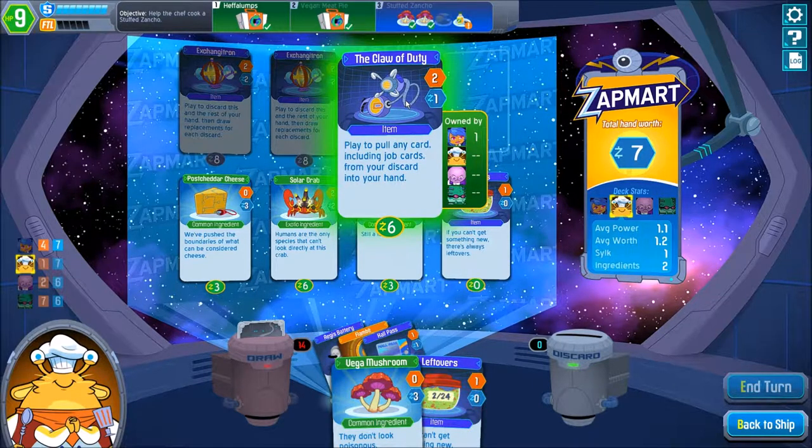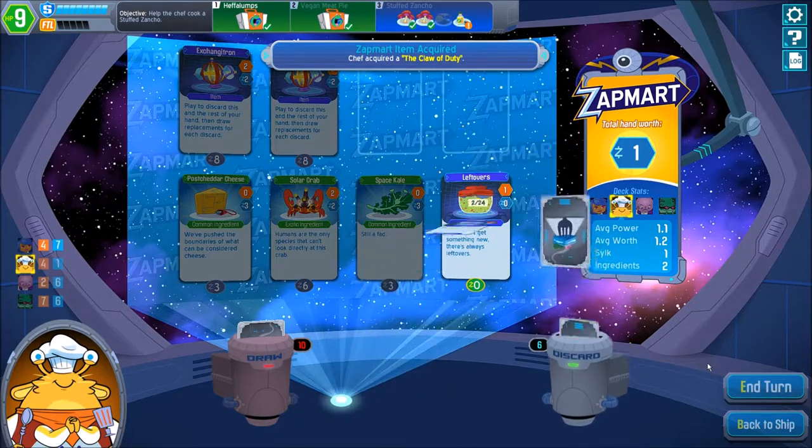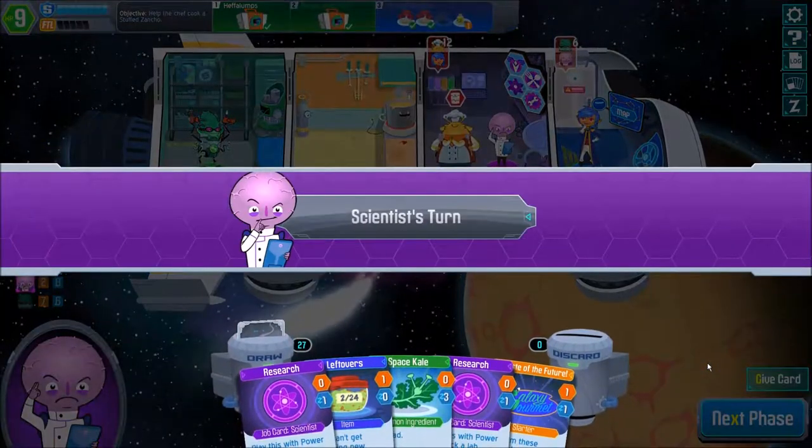Plot Duty — play to pull any card including job cards when you discard into your hand. That can always be useful as a chef as well. And end turn. Let's see what we can do with the scientist.